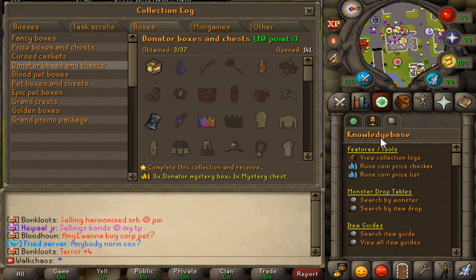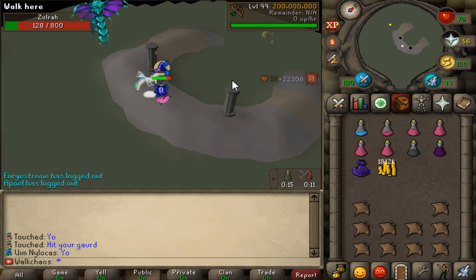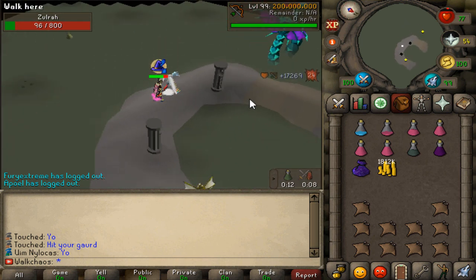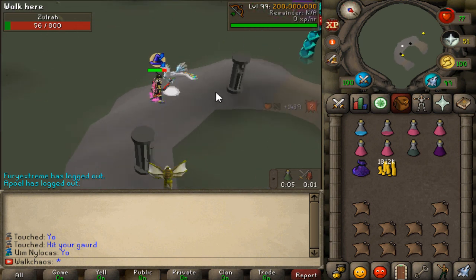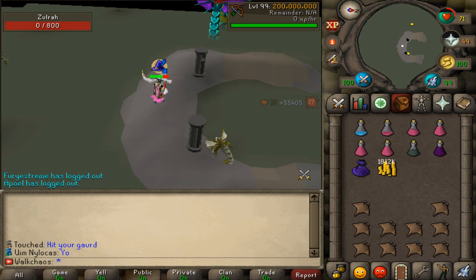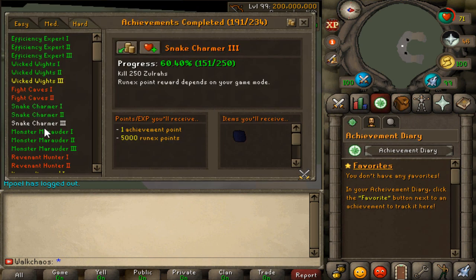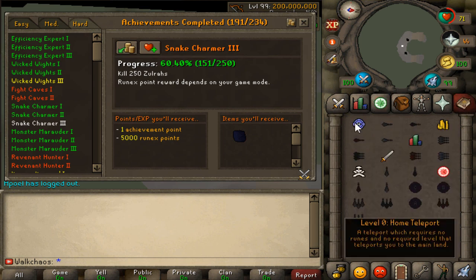Next I'm going to work on the Zora grind. We're currently at 103 kill count, so we'll aim to get another 50 kills this session. If we get around 50 kills per episode we'll hit 250 pretty quickly. After the session we're at 150 kill count — confirmed at 151 in the achievement log — meaning we need 99 more kills to complete the 250 Zora achievement.